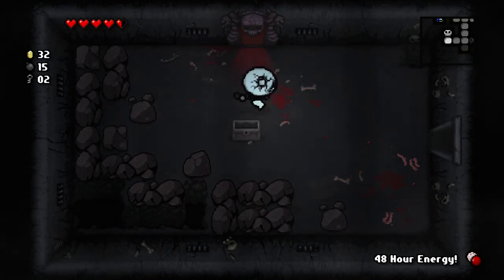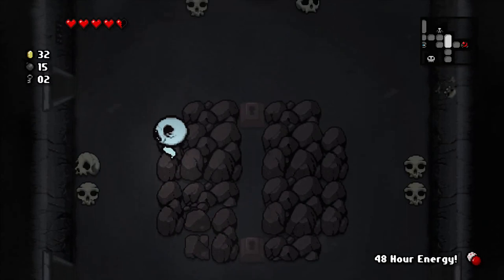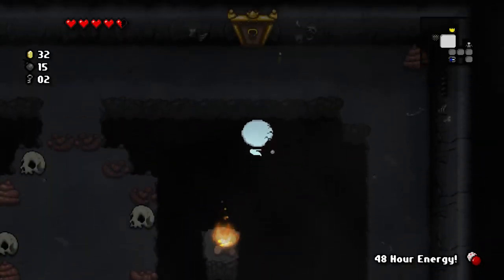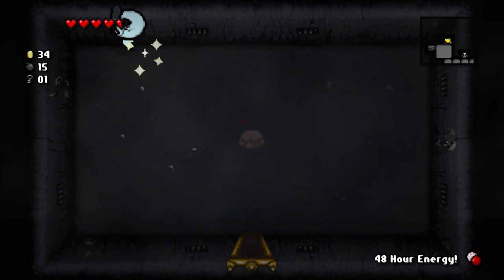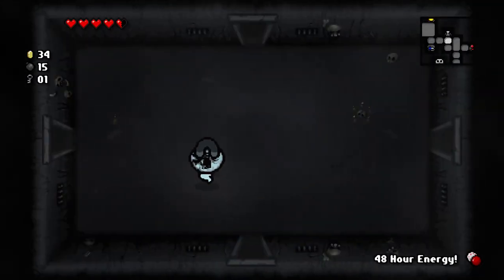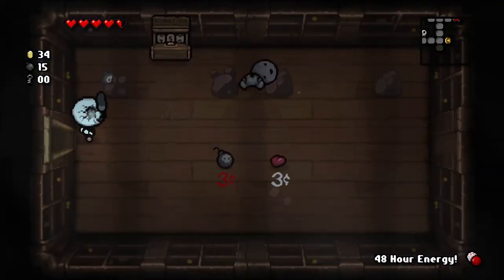Back earlier I got an Ace of Spades, which is a special card denoted by its red border. The ace cards duplicate an item in your inventory — Ace of Spades doubles the number of keys you have, Clubs doubles bombs, Diamonds doubles coins, and Hearts just heals you. Because I had zero keys and used an Ace of Spades, it just gives you two — so if you have zero of whatever it gives, it'll give you two.